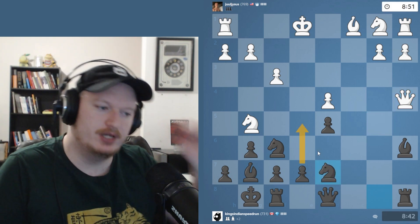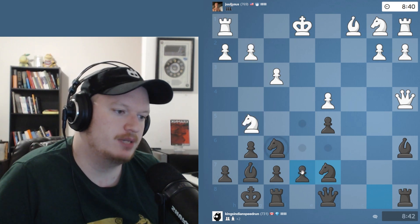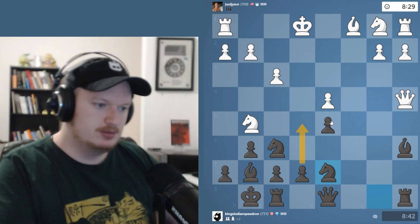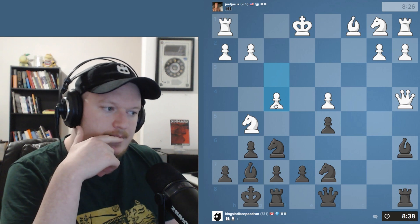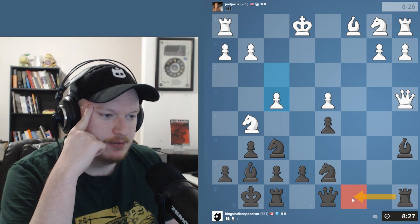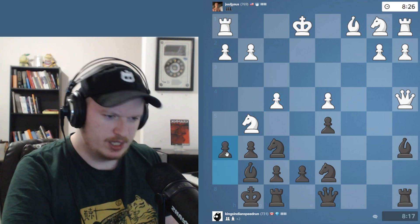I'm going to play knight to d7 and I'm looking for e5. As a Dragon player you've got to be willing to blast open the position. What's this knight doing on g8? If they had just played knight f3 earlier they'd have been able to castle a long time ago. I'm okay with giving myself a weakness — the d5 pawn as an isolated pawn — because we have a ton of compensation. I also have the funny move rook c8: if they take on a6 I can take on c1 then h1, which wins the game. But I'll just play h6 instead.